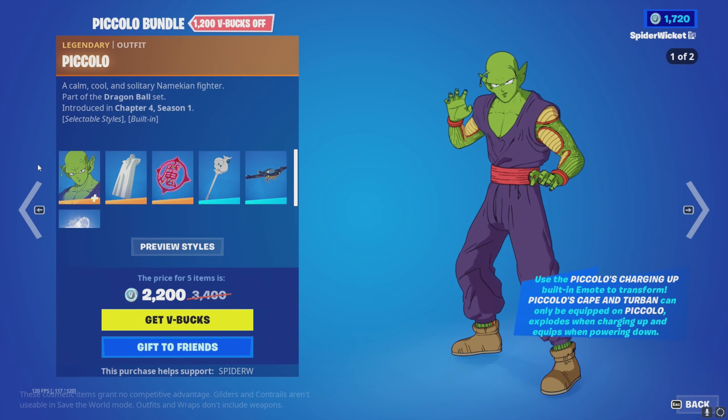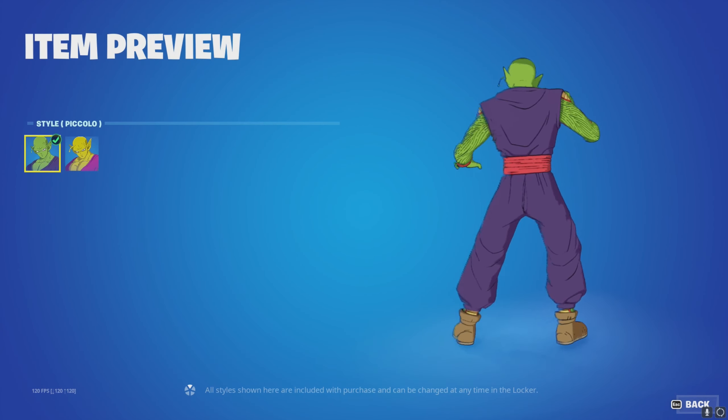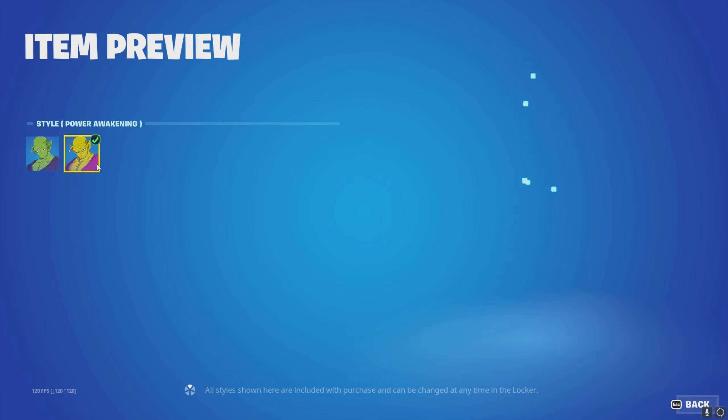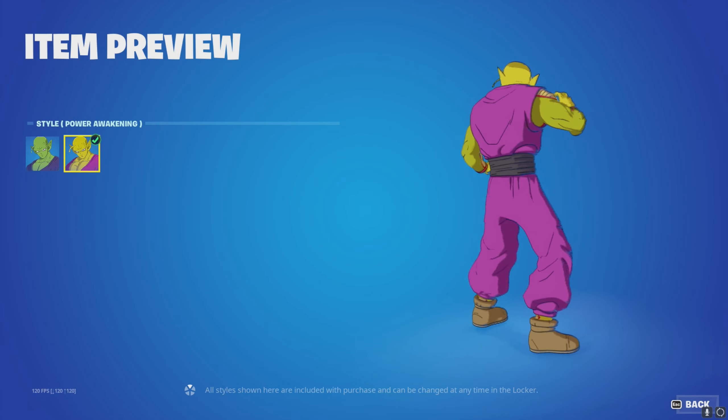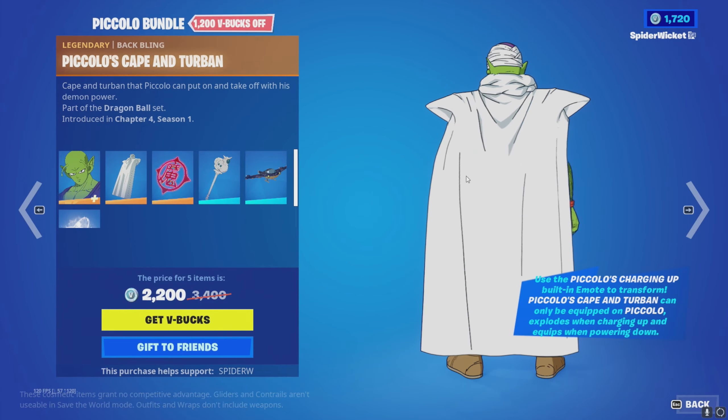Then we've got Piccolo with his base style, and then we've got the Power Awakening style, which looks pretty damn nice to be honest. We've also got his cape.